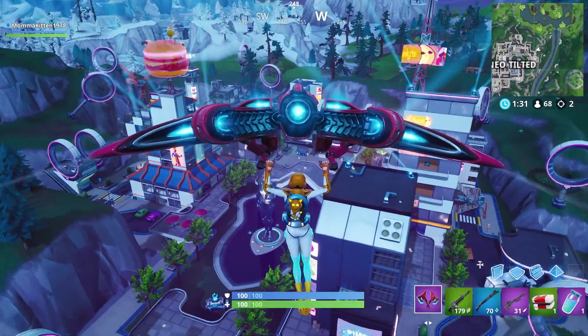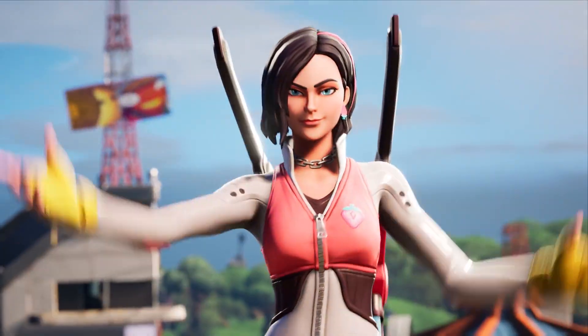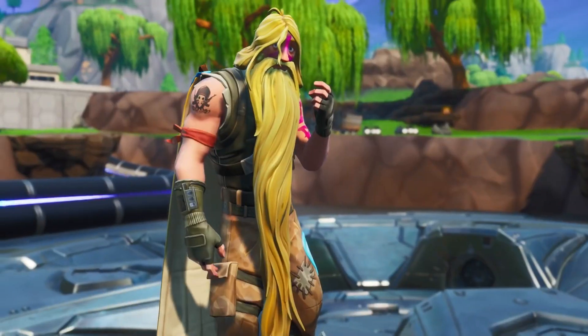When you first buy the pass, you'll immediately get two outfits: Sentinel and Roxs, progressive with new dual axes. And if you opt in for the Battle Bundle, you'll instantly get this guy.